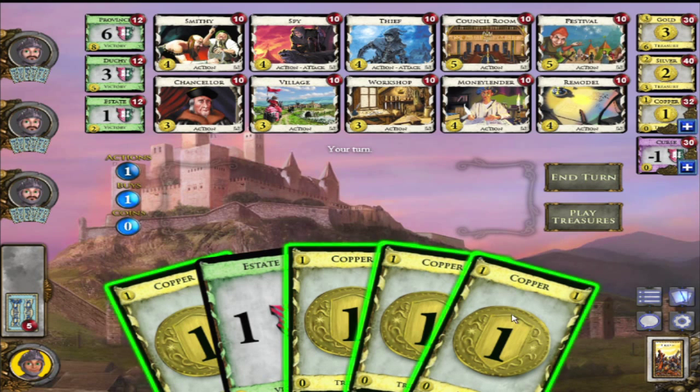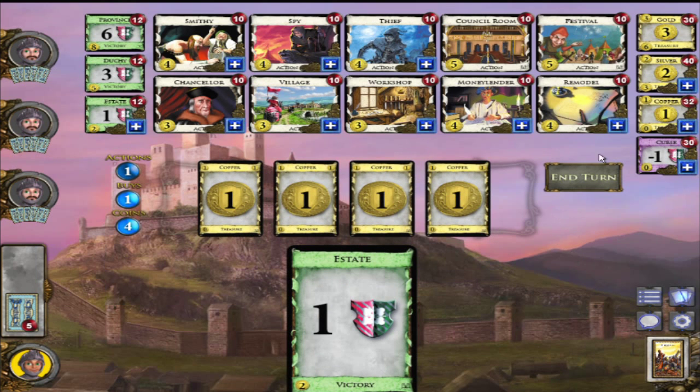Right now it is my turn. I have four coins and one estate. You need the most estates to win and the only way you can get them is by purchasing them up here, except you do start with some. You only get five cards per hand, so right now we have four coins.